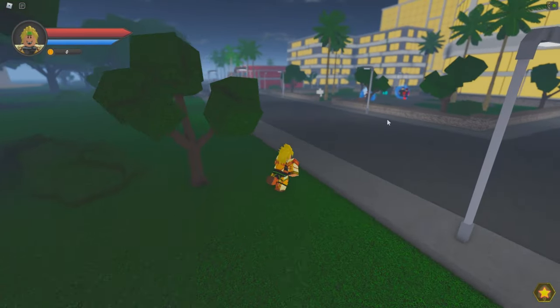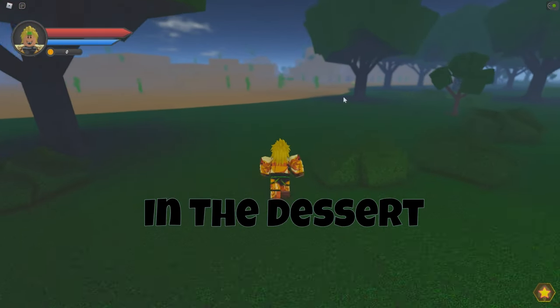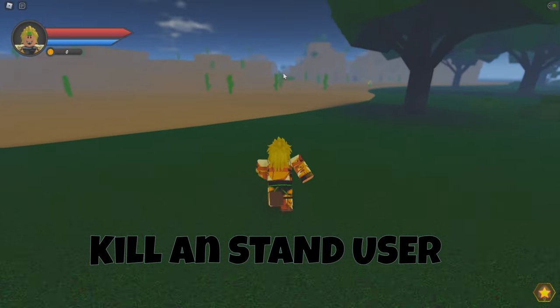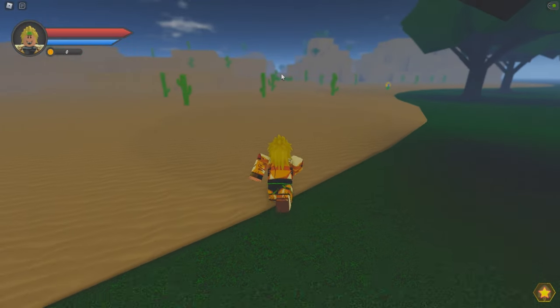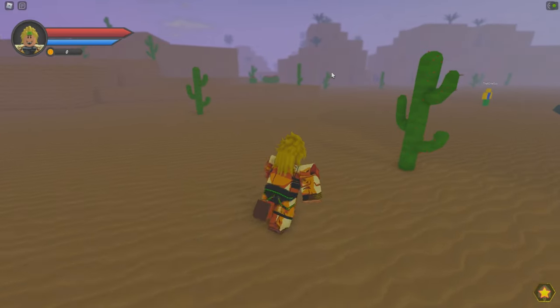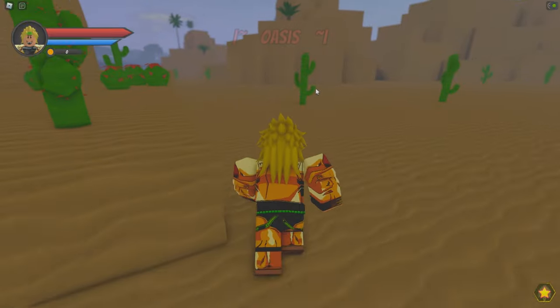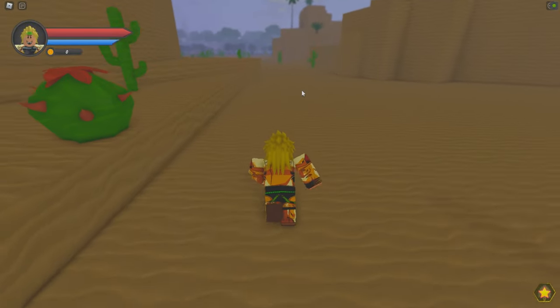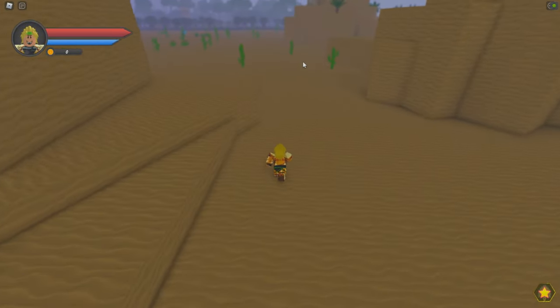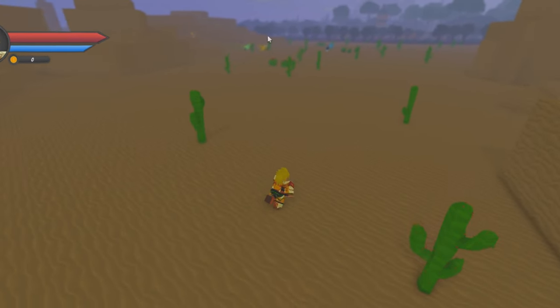It's pretty easy. You spawn here and you go into the desert. You have to kill a stand user — you can steal an arrow real quick. That's the easy part about getting into the game.